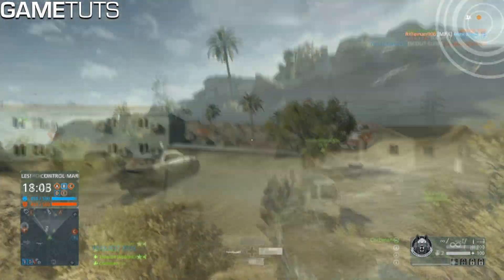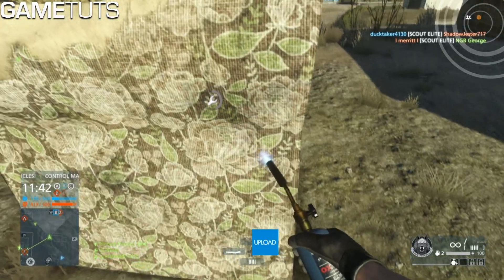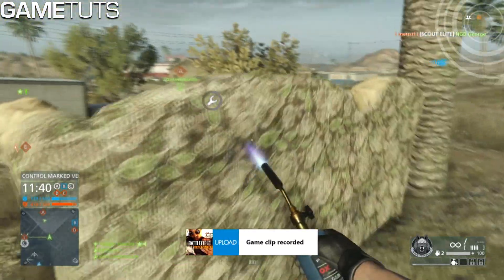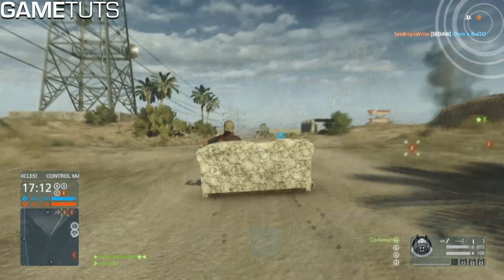When you kill people it says 'America' — it's actually pretty damn hilarious. You can also repair it and treat it just like a normal vehicle. It even has wheels that you see at the very bottom, so this is a really, really, really funny easter egg.